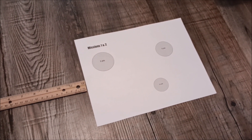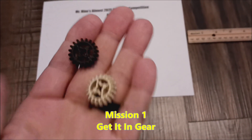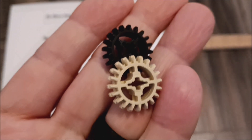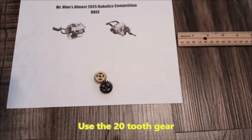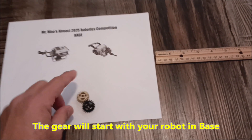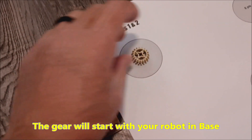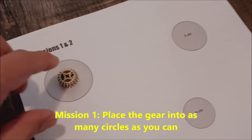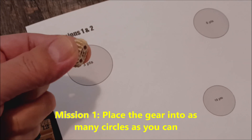Let's go to mission number one. The EV3 kit has this gear and the Spike Prime has this gear right here — they're the identical same size, so just use the one from your kit. Mission number one: your robot's job is to transport your gear to as many circles as you can. You're going to get points for every circle that you can get this gear to go into.